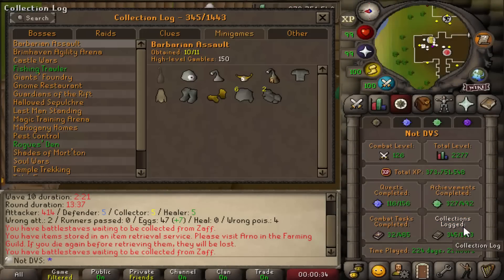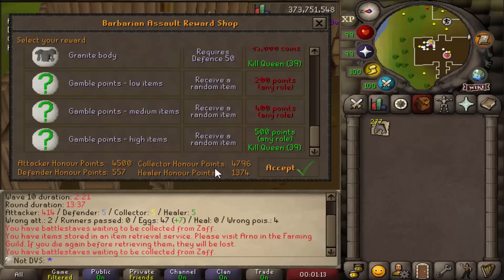Welcome everyone, here's the start to yet another episode of my series where I attempt to fill as many collection log spots as possible on my maxed Ultimate Iron Man account. In the last video I mentioned wanting to grind Barbarian Assault to obtain the rarest pet in the game — the Penance Queen pet — which has a drop rate of 1 in 1000. I'm currently sitting on 150 total gambles with enough points saved up to do about 20 more, so hopefully I can just get the pet now.